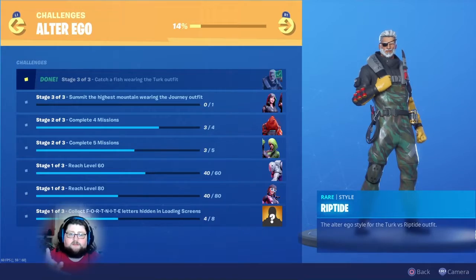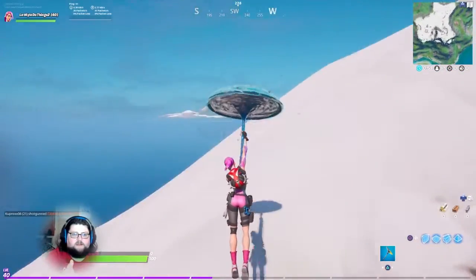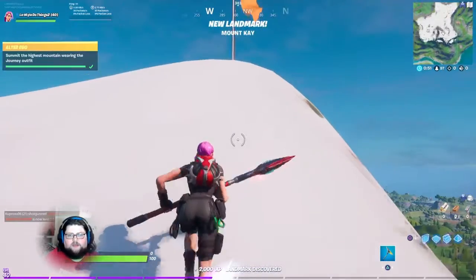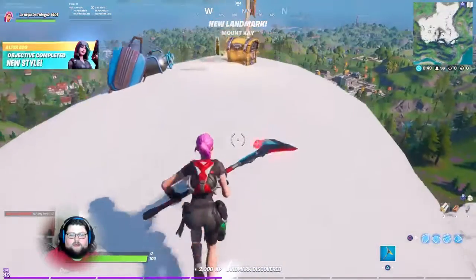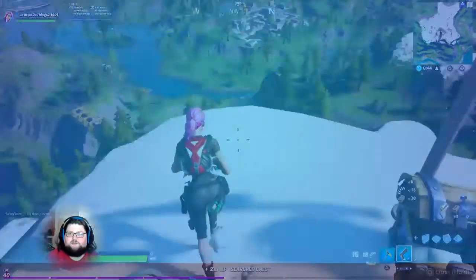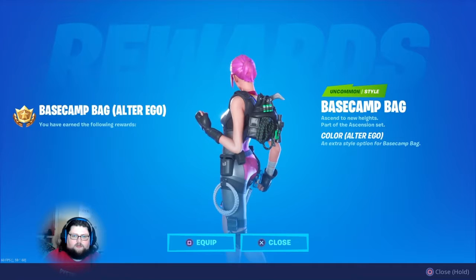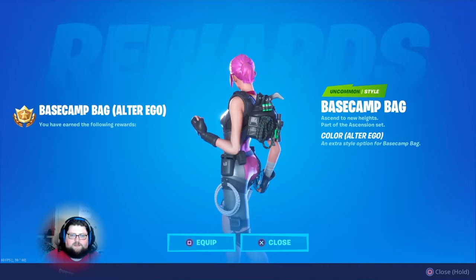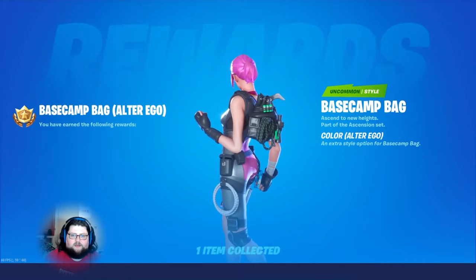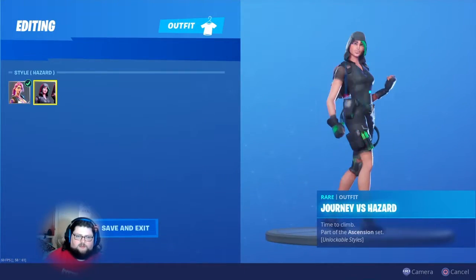Hey there, peace folks and dudes, welcome back to Look How To Do Things. So there's a thing to get the Journey outfit — you had to summit to the highest mountain wearing the Journey outfit. I didn't realize it's kind of like the Turk skin where you had to fish off a certain pier to get Riptide. I ended up getting all the variations of Hazard and all the stuff that comes with Hazard — that's the alter ego stuff.